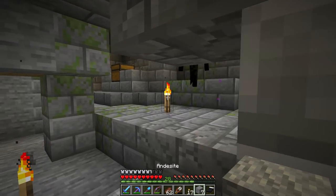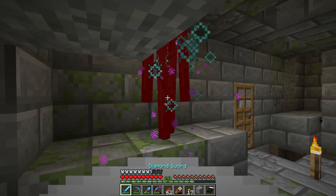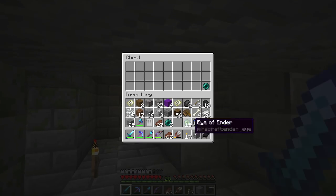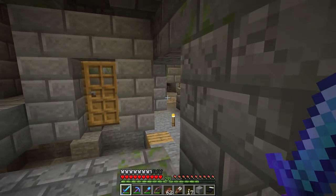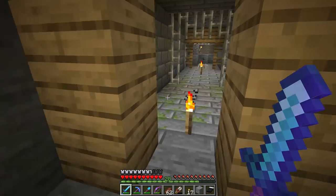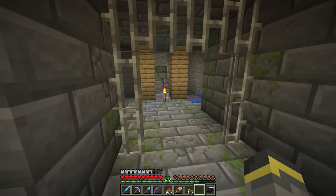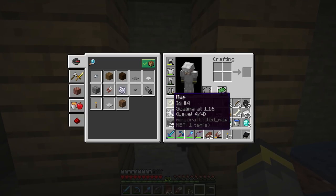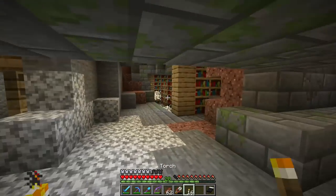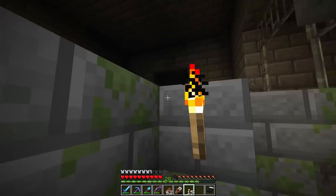There's an enderman - let's stand right under this and take care of it. Sorry enderman, goodbye. We got three pearls - nice. The pearls will wait in that loot chest. Let's actually mark this place - I said I was going to do that and then started exploring. Banner right by the entrance, marked on the map. We'll label the banners on our maps later, but today we need to find the portal.